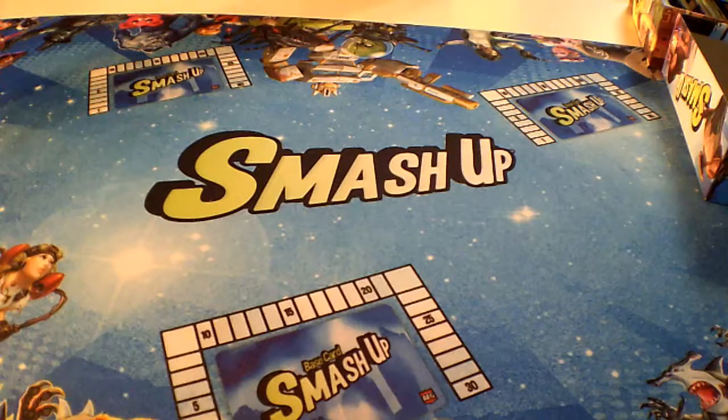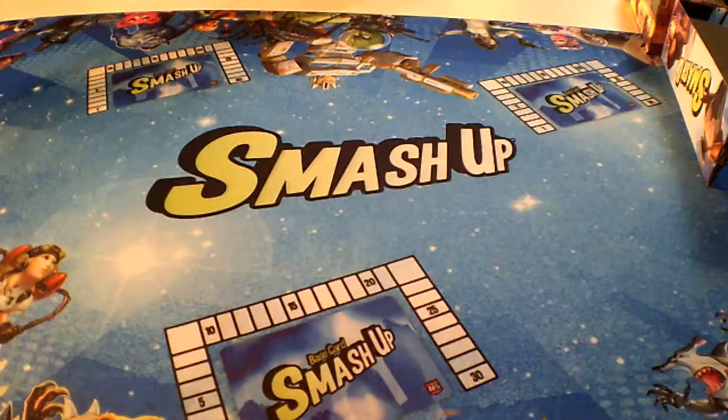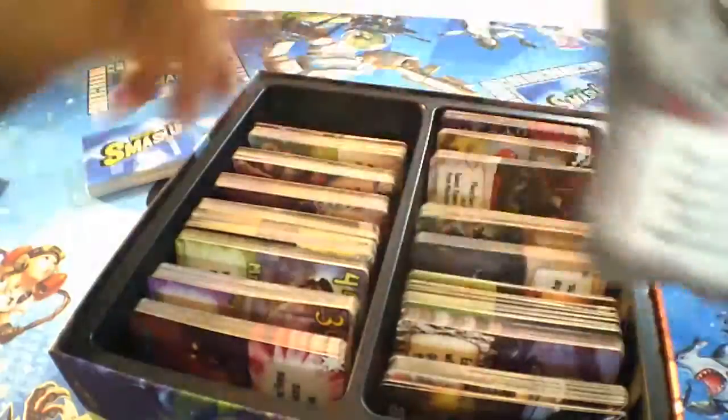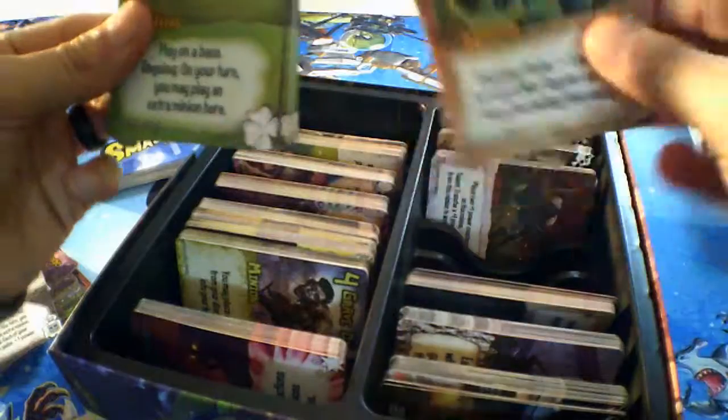Hey everybody, we're going to do a short tutorial and a little bit of gameplay for the game Smash Up. The object of the game is to be the first player to score 15 victory points. The original set comes with 8 factions of 20 cards each and 16 base cards. First thing you do is pick two factions to shuffle together — how about robots and wizards versus tricksters and dinosaurs.